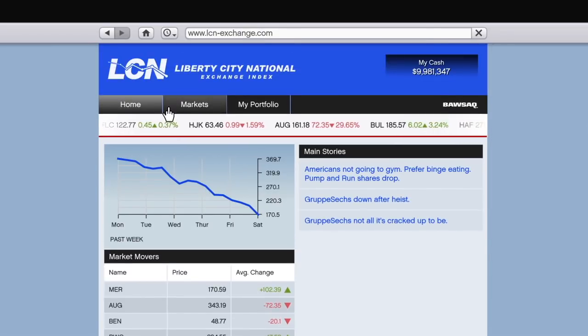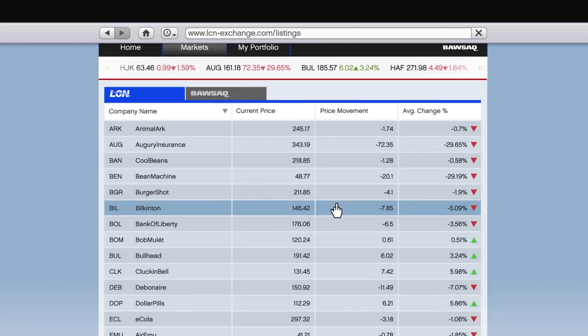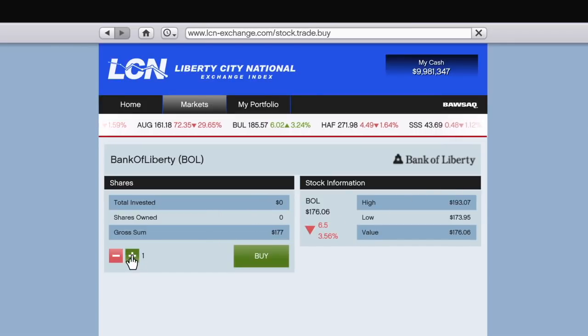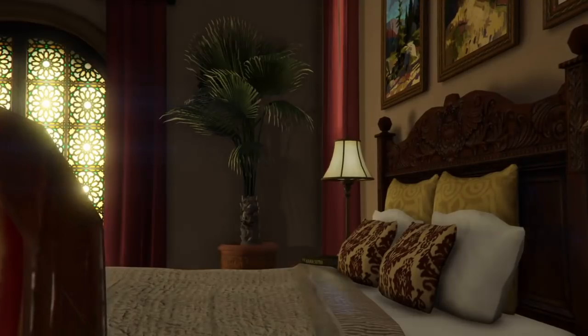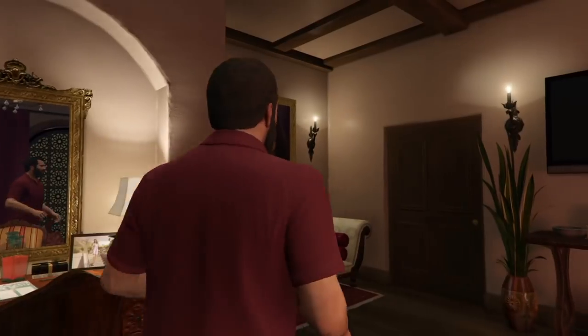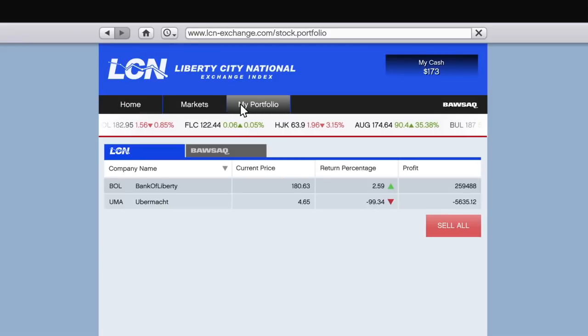You go to the stocks — it could be either LCN or BAWSAQ, it doesn't matter — and you want to put all your money into any stocks that are red with the triangle pointing downwards, meaning they're at a negative position. What goes down must come up and what goes up must come down, so it's a constant up and down. Pick something that's red, pointing downward, anywhere from around zero percent to maybe five, six, seven, or eight percent — nothing too high — because you want something that's guaranteed to spike back up.